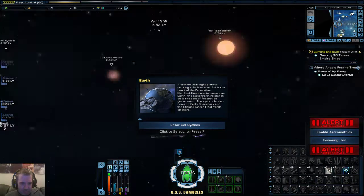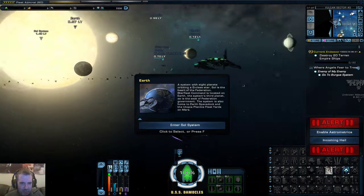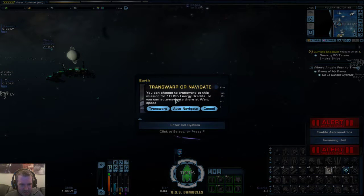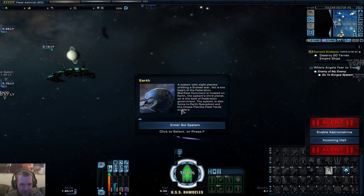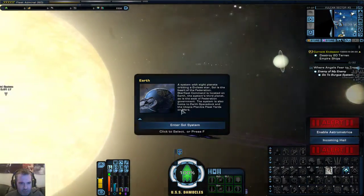Sometimes you end up really close to Vulcan. But there's Sol, Earth, and all the other ships there. Let's head to wherever this is. I'm going to auto in the game, so I'll show you a few of the other features that are around in the game as well.